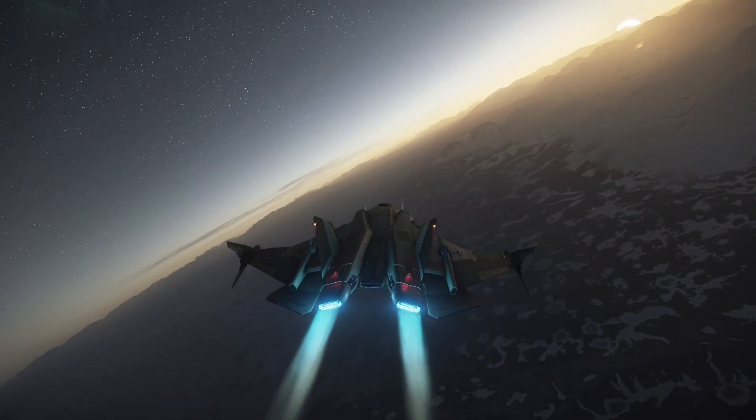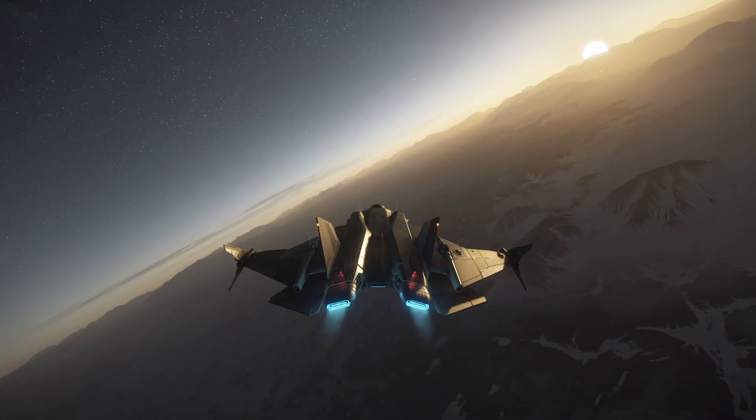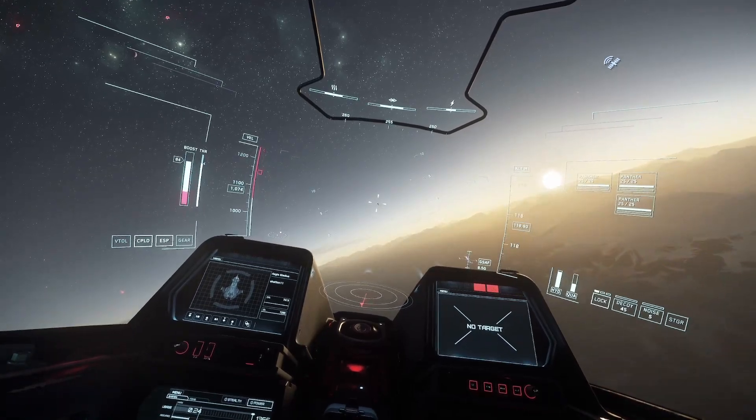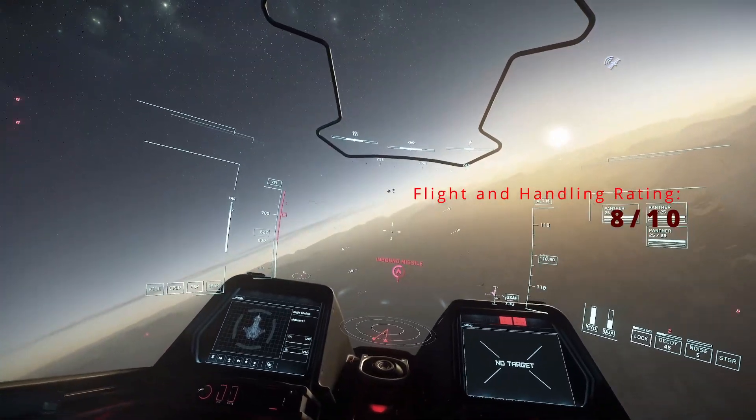And if they turn on you, use your quick acceleration to disengage and re-engage with the enemy. With a top speed of 1,235 metres per second, you should definitely be able to keep a good distance between you and your enemy before you jump. For flight and handling, I give the Aegis Gladius an 8 out of 10.